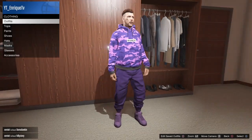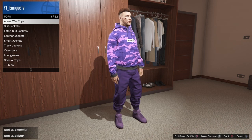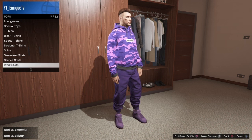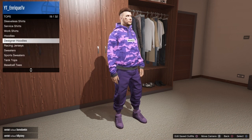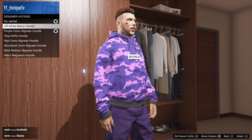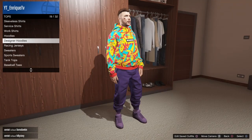Basically, you just want to go to any clothing store. Once you're there, go to tops, then designer hoodies. You're gonna pick the designer hoodies — not t-shirts, but hoodies. It's the bold abstract bigness hoodie — you want to pick that one.